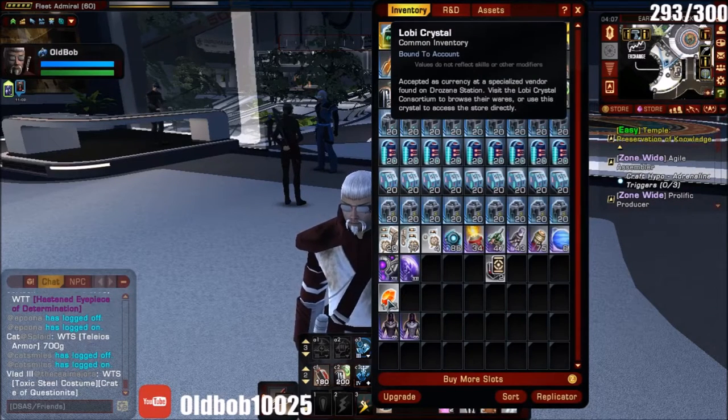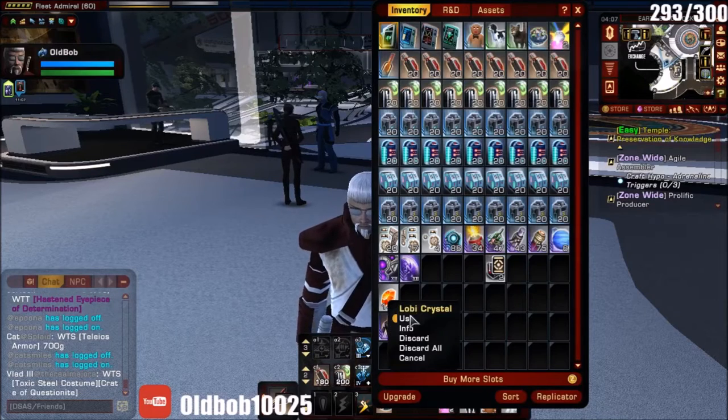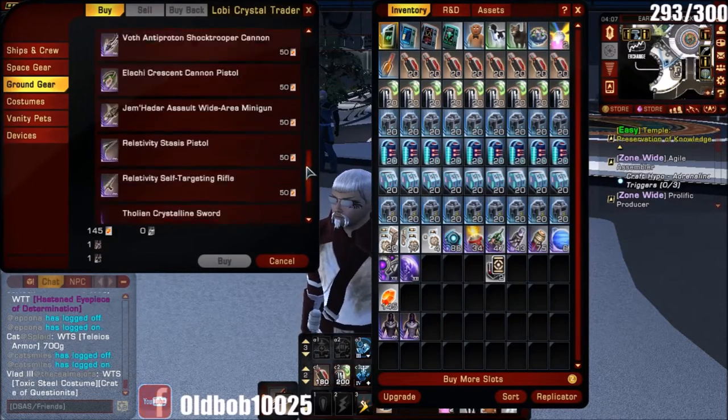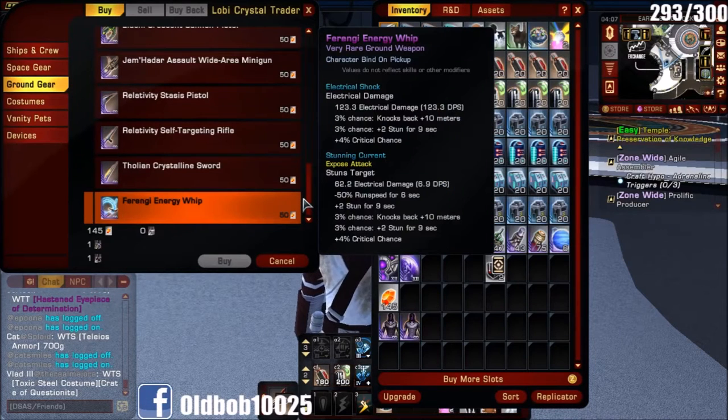You've got to use Lobi Crystals to get that suit. If you have Lobi Crystals, you need 50 of them. To get Lobi Crystals you generally have to use keys to open up lockboxes.